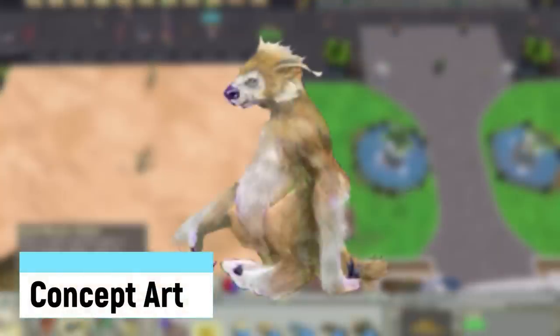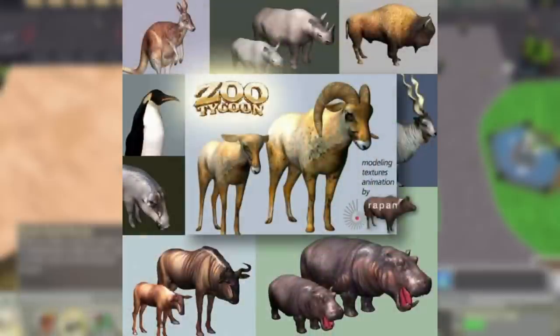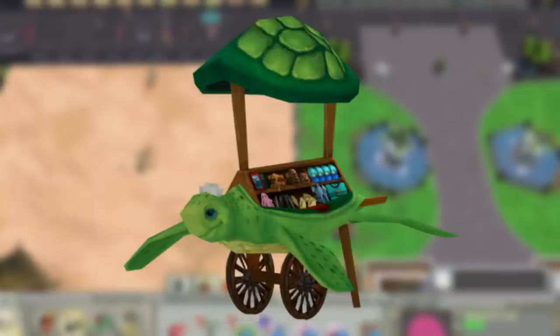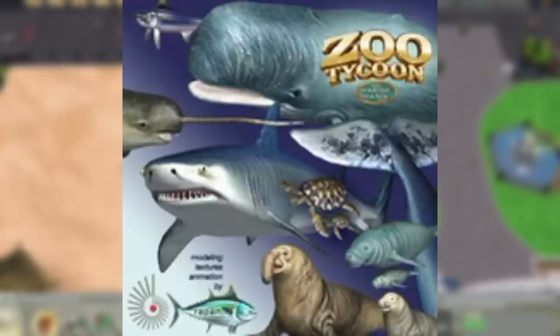Concept Art: like other games, there is some interesting concept art from the Zoo Tycoon games. Some from the first game show the CG animals before pixelation, which looks really weird. For the second game, a lot of the art is 2D and can be found in the credits. Some of these feel like shitposts, with one including fake cursing. It's really cool to see how various aspects of the games came to be.